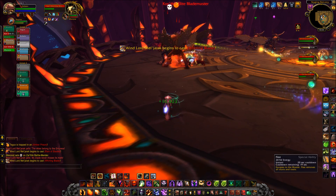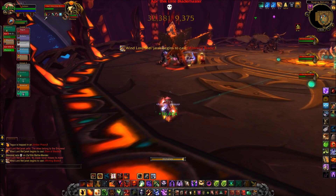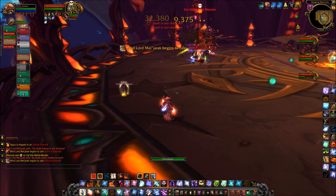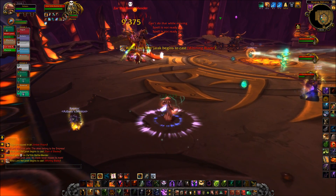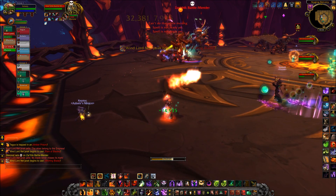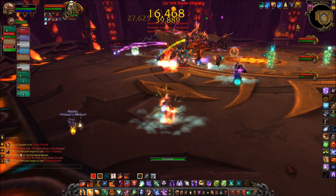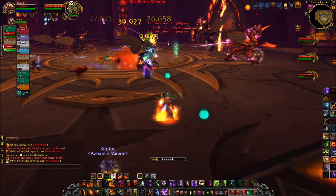Once the Amber Trappers were killed, the boss gains an ability called Recklessness, which increases his damage by 50% but also makes his damage taken increase by 50%. His Watchful Eye ability also becomes more potent.